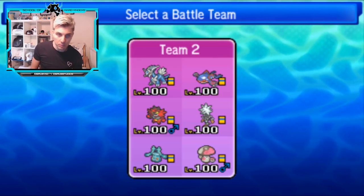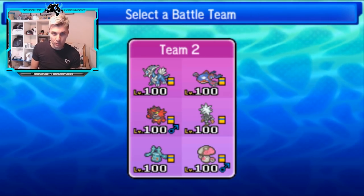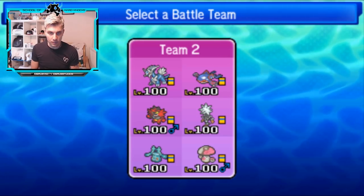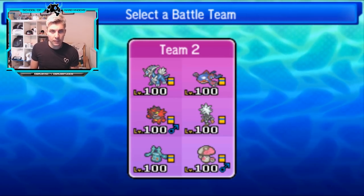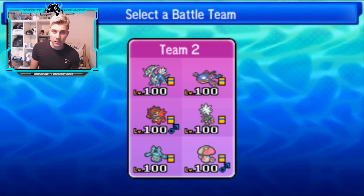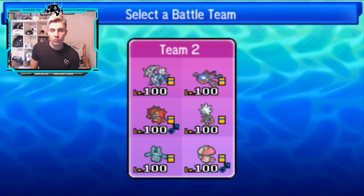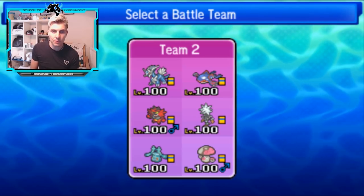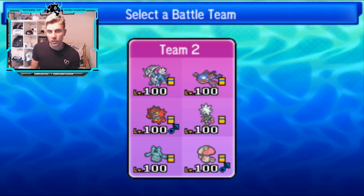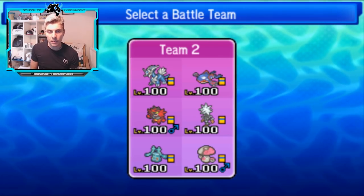We've got Dialga as our Trick Room setter with Thunder and Earth Power for coverage — it's our best answer to something like Kyogre and it's done really well so far, especially against those Scarf Kyogres that have been so predominant this season. We've got our own Kyogre, a Trick Room-based bulky Kyogre with Waterium Z to take advantage of Trick Room. And we've got Incineroar for Fake Out and Intimidate support, mainly to deal with opposing Ghost-types like Lunala.